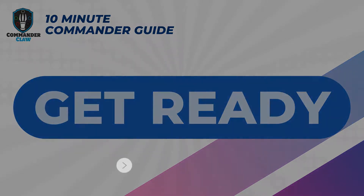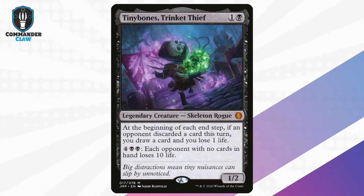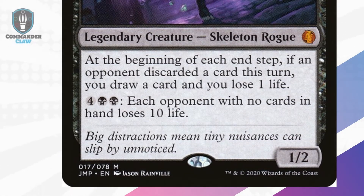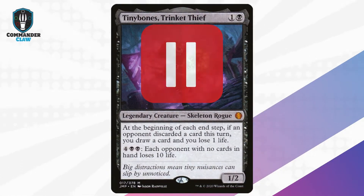Feel free to pause the video to understand the card abilities while I talk about the cards. First up is Tinybones, Trinket Thief. This mischievous skeleton is our Hidden Commander, who slams opponents into purgatory by dealing 10 damage when they have 0 cards in their hand, without even tapping.